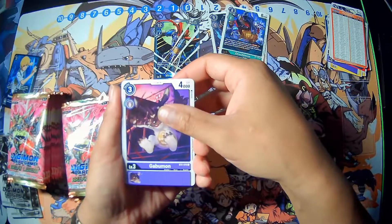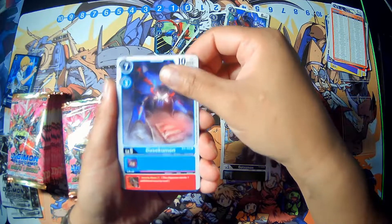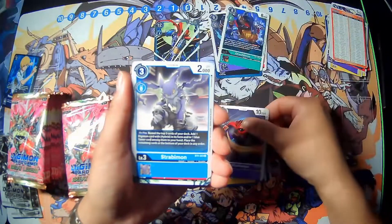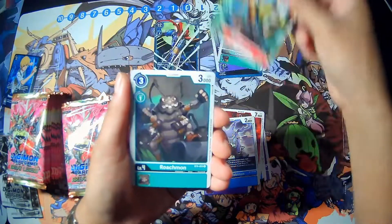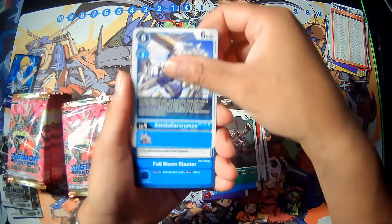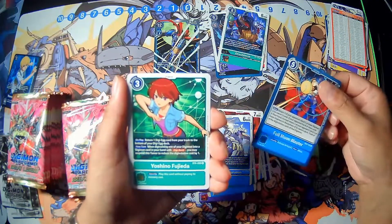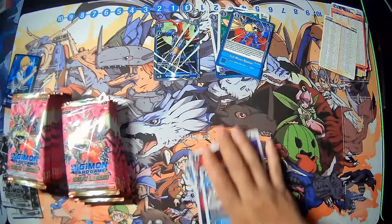Next pack we have Gabumon, Gaatsumon, Yushukumon, Ultramon, Purge Shrine, Bantamon, Jabimon, Kinokunemon, Roachmon, Kendogarurumon. We have a Full Moon Blaster option card rare, and Yoshino Fujieda tamer. Some of these names are pretty hard to pronounce.